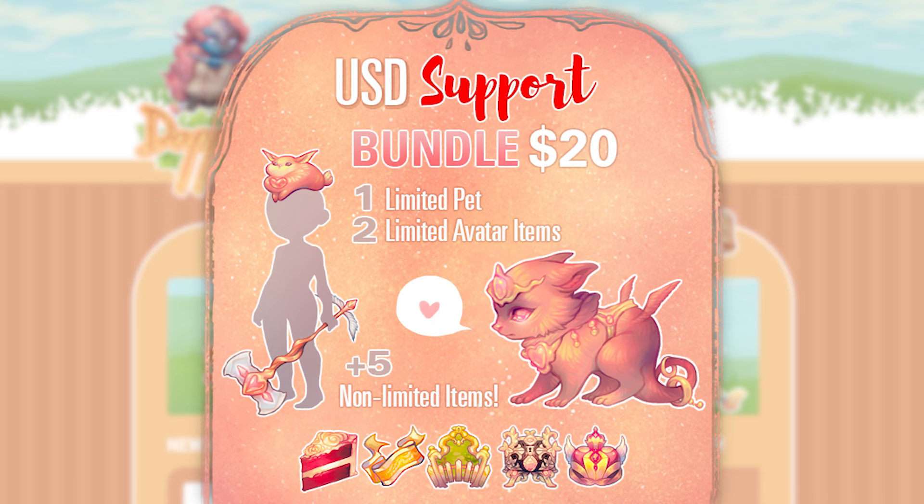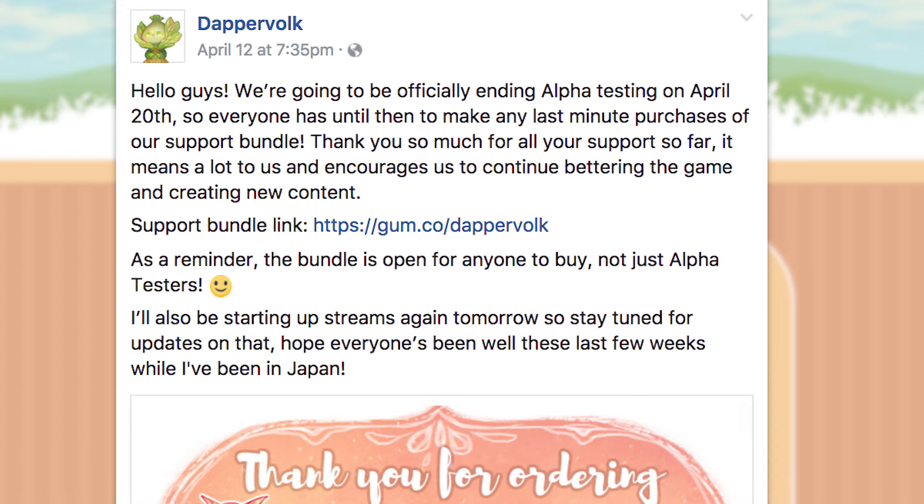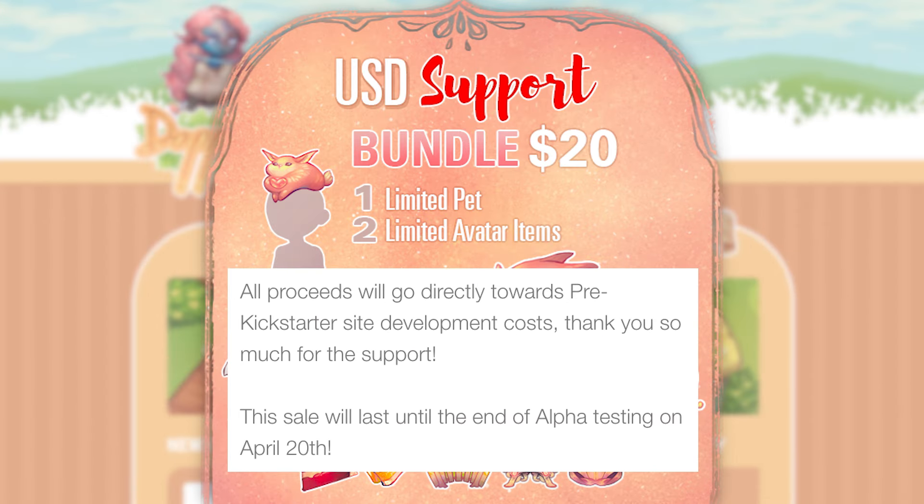I didn't really know what was going on. I should have done my due diligence and read things more closely, because it turns out the alpha support bundle is available to anyone — even if you do not have a DapperVolk account yet, which is the majority of my viewers, you can still get the support bundle. The support bundle's role is to help DapperVolk fund their site before the Kickstarter. In this pre-Kickstarter time, they're paying for everything out of pocket, and this is just a way to show your support for the game.